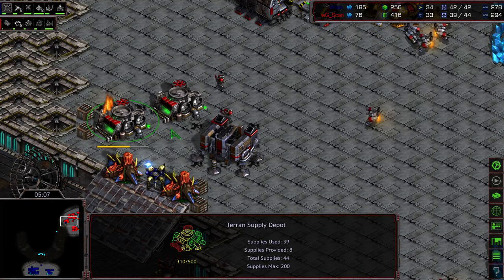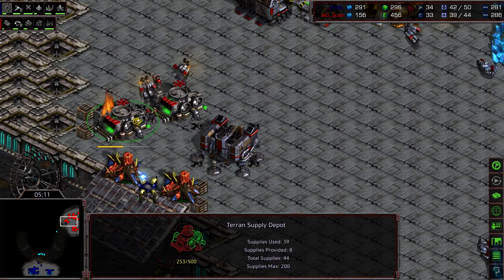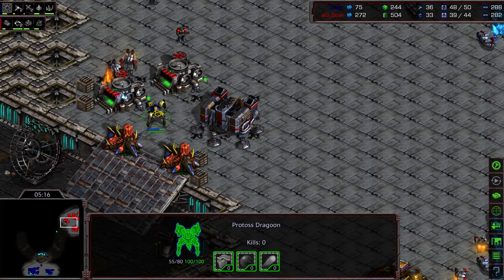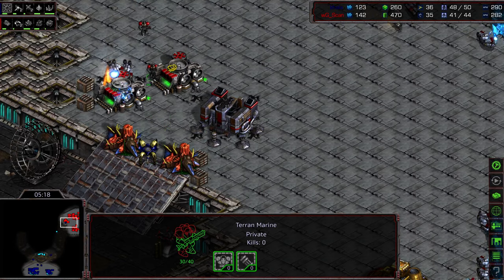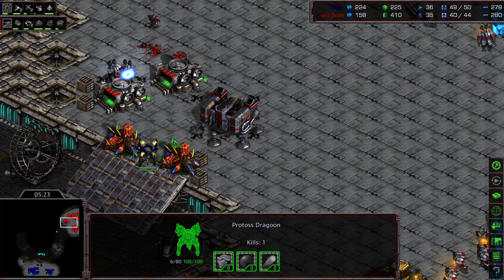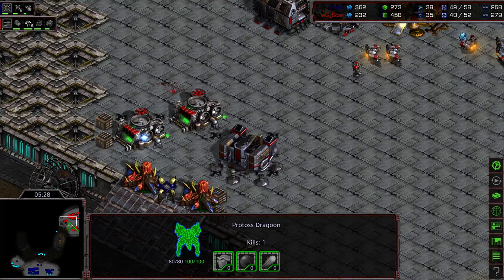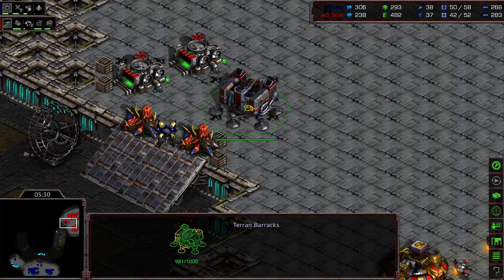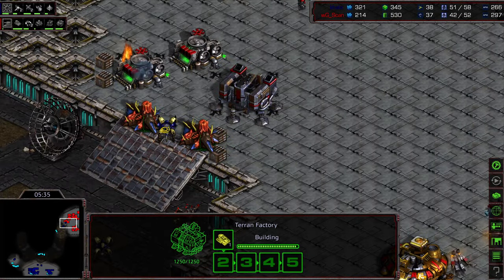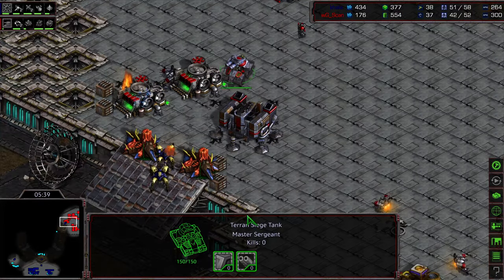A Dragoon actually poking away at the supply depot on the front. Two Marines engaging right there. It has managed to get up that ramp. Marine peeking through — might end up losing his life for it. It's going to base shield, has one kill, and is actually working on an SCV as well. Some good harassment. Another Dragoon making its way across. Scan has a bit of trouble — still waiting on his initial Siege Tanks. He's going to have to be careful because this is a pocket where some Dragoons might be able to sneak up and get a Siege Tank kill.